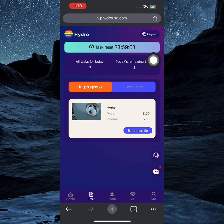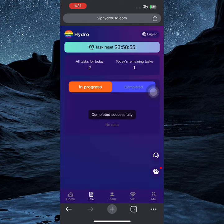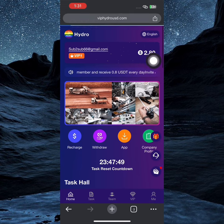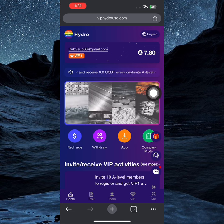I'll be completing today's task, which is offering me the sum of 5 USDT. This task has completed successfully, so I'll go back. My balance will increase from 2.8 to 7.8 USDT. I'm going to show you guys how you can withdraw these amounts.